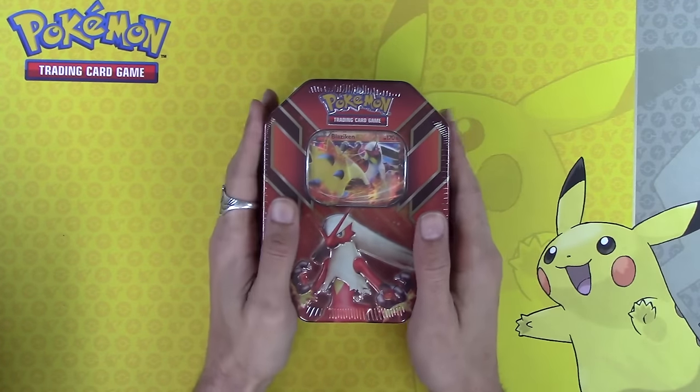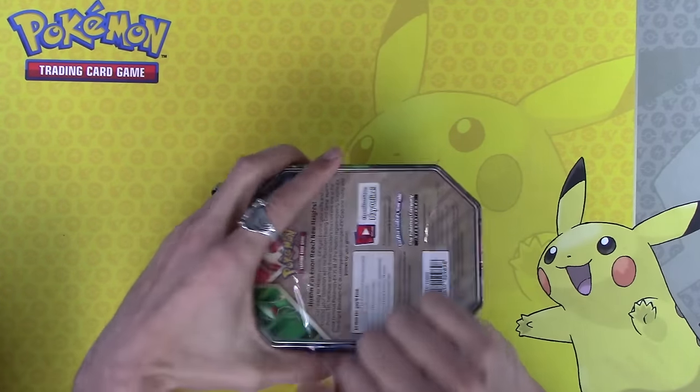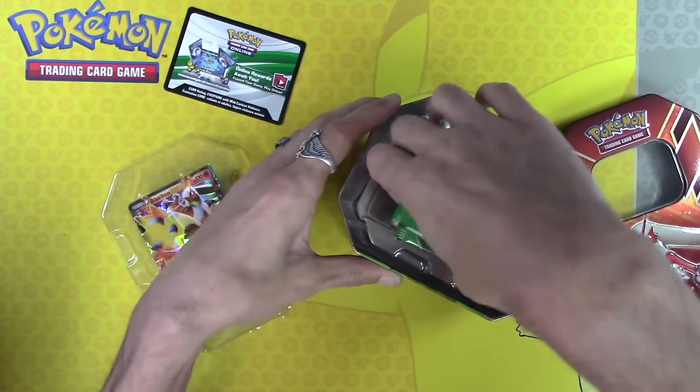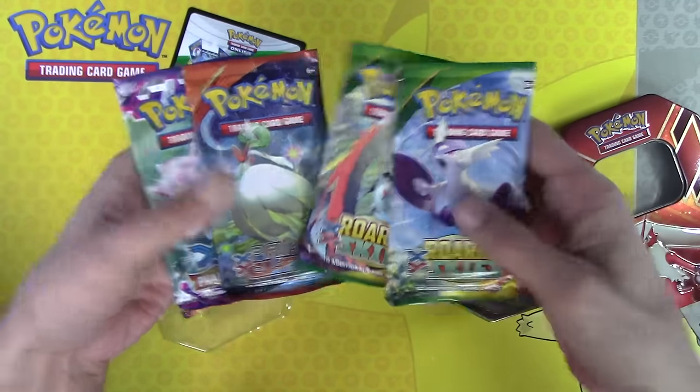Ten Blaziken Hoenn Tins. This is the last of my major supply of Hoenn Tins. Why is this a problem? Because, as you know by now, there's two Roaring Skies apiece in these — that's twenty Roaring Skies.